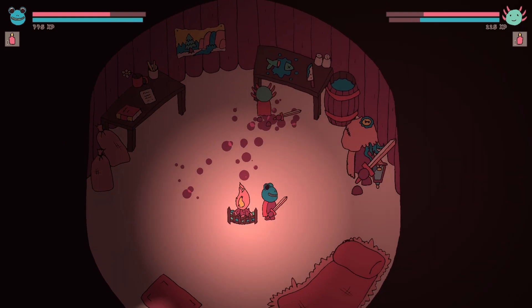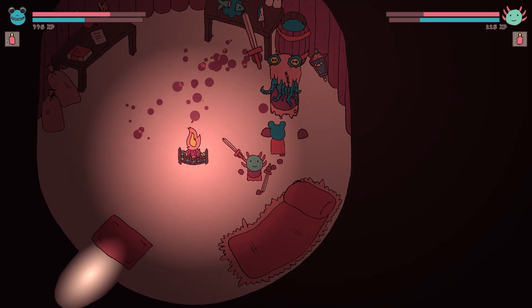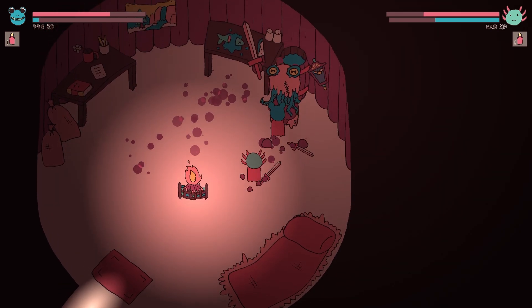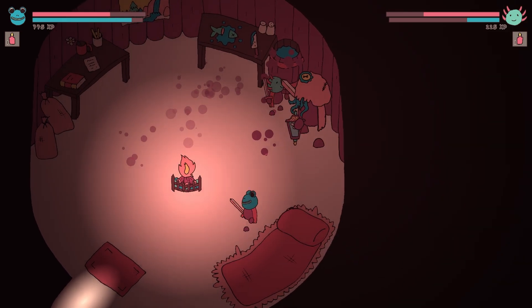I got it set up so that once you get the boss down to half health, he becomes enraged and starts using this spin attack. This hopefully lulls the player into a false sense of security in the first half of the fight, before giving them a real challenge to finish him off.